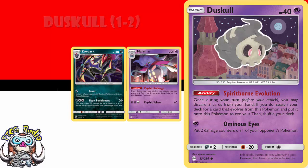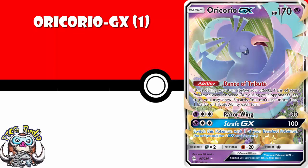One copy of Oricorio GX. This is likely to become a very expensive card. If you had a Pokemon KO'd during your opponent's previous turn, draw three cards. Now, it doesn't stack, so you never really need more than one. And the attacks are terrible — both of them. But this is a one-off in a lot of decks over in Japan, and it will be here as well. It's only a one-off, but you should still expect this to be a rather expensive card, and I would try and get yourself a copy sooner rather than later.